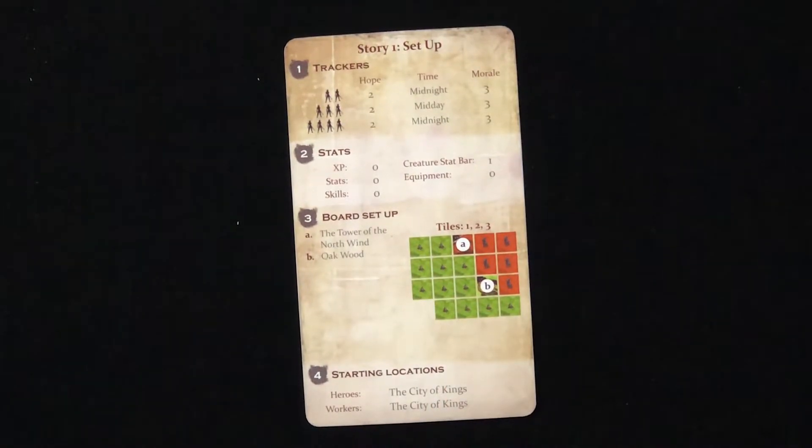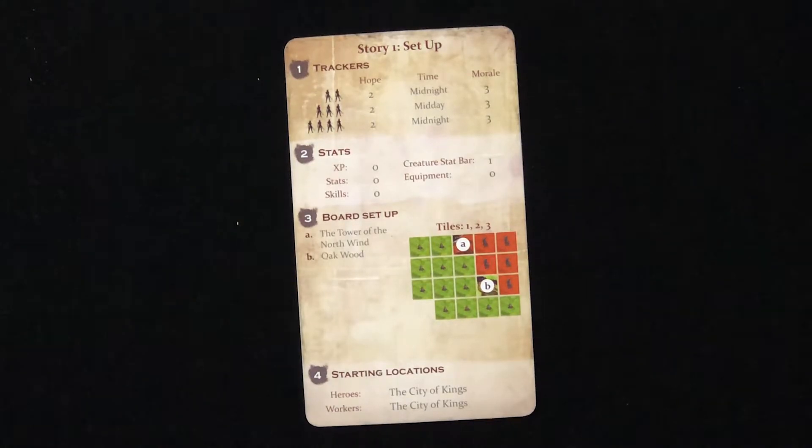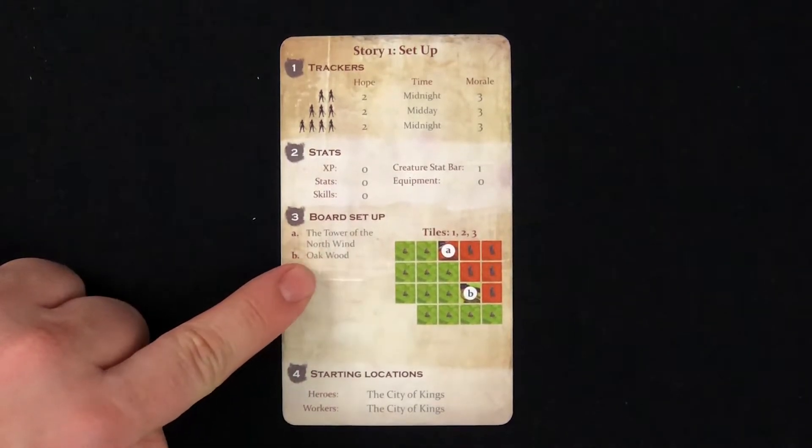This is the part where we pick our story. For this example, we're going to start at the beginning with story 1: First Blood. Each story has its own setup card that will tell you everything you need to know to set up. When setting up for a story, I actually find it a lot easier to start at step 3 — the board setup. This will give you a better sense of what kind of table space you're working with.